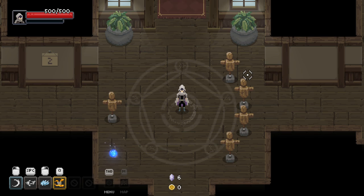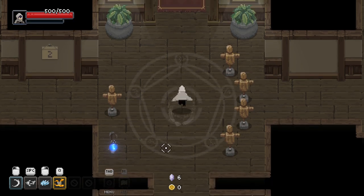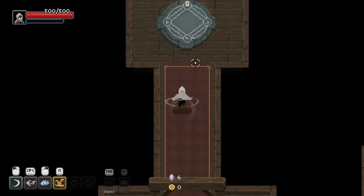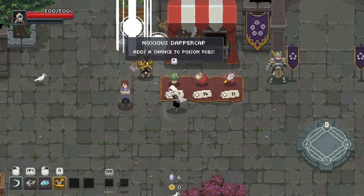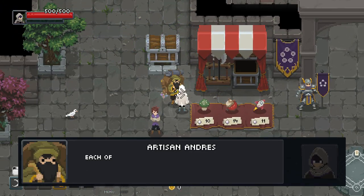Hello everybody and welcome back to Roguelike Roulette. We're back again playing Wizard of Legend for the second time. In our first episode, we had a good little time, managed to get ourselves a nice new cloak and a few different bits and bobs. We're going to be changing up our build a little bit here if we can, so let's talk to these guys.